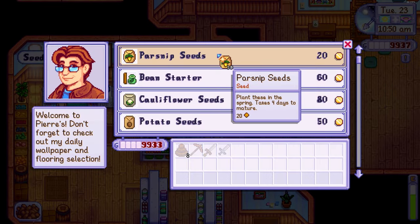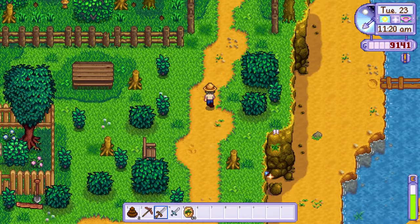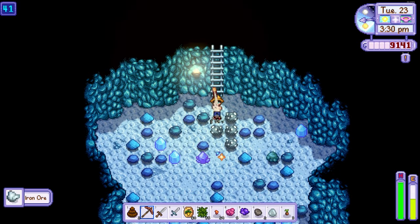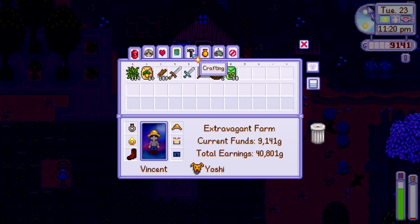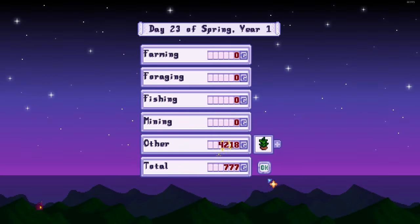On day 23, I bought a few more parsnip seeds in preparation for the next day as Pierre is closed on Wednesdays, and headed back into the mine to start gathering as much copper, iron, quartz and gold as possible. I'm collecting the copper for some more tappers and the other resources to make my quality sprinklers in summer. While in the mines, I did manage to collect a good amount of fibre, so I used this to make a few more tea saplings, earning myself 11,000 gold.